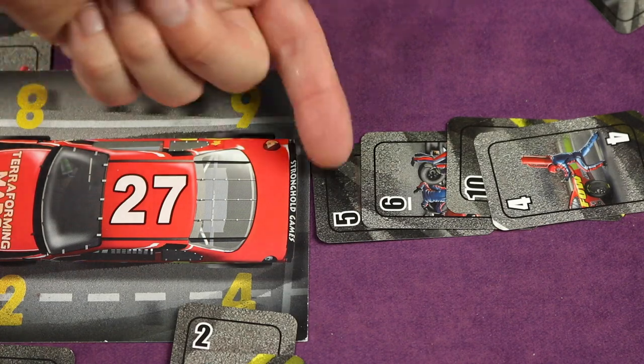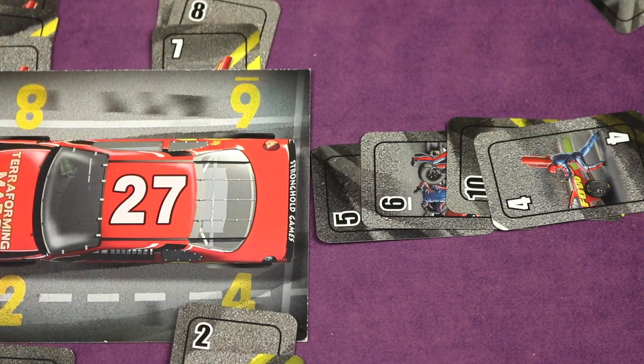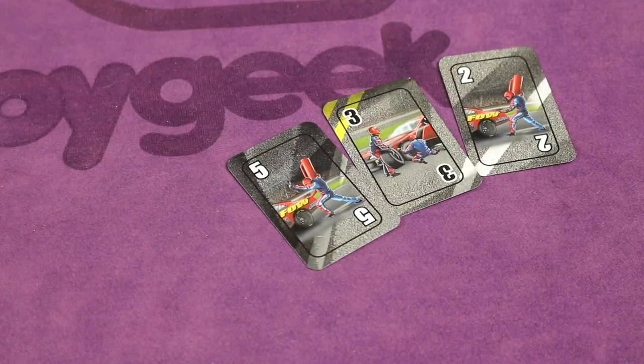We then add up all the cards in the gas. If we are one away from 27, it doesn't matter which way — low or high — each point off is a penalty point, so the other cars get to go forward that many. Discards are also counted: for every two discarded cards, it's one penalty point that the other cars get to go forward.